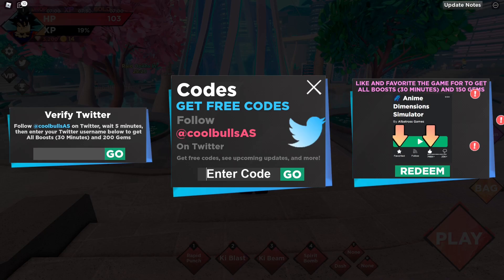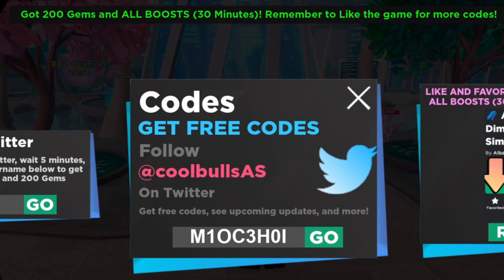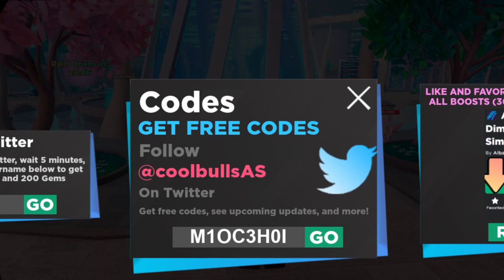The first code is M1OC3H0I — all caps. Let's go ahead and redeem this code. Yeah, it's a working code! This code literally gave us 200 free gems and a boost. Make sure you type this working code for yourself: M1OC3H0I, all caps.